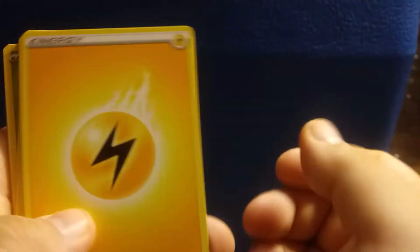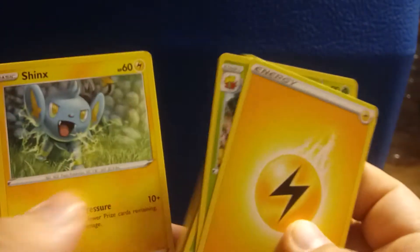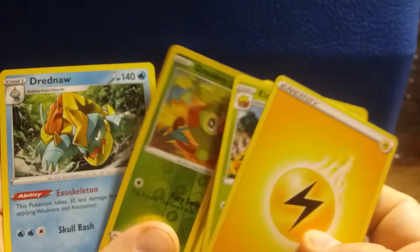Here's the Code Card. Four to the Front: Energy, Eldegoss, Dartrix, Luxio, Horsea, Cacnea, Shanks, Nickit, Rowlet, Reverse Holo Grookey, and a Drednaw.